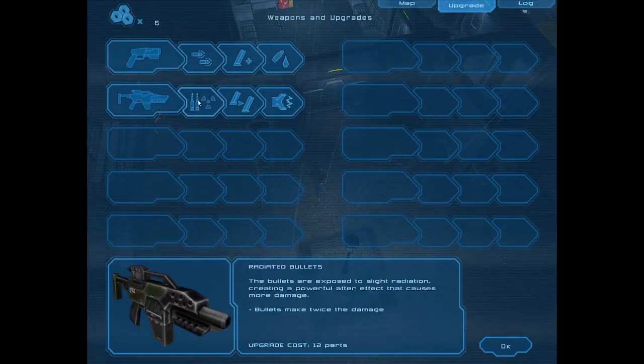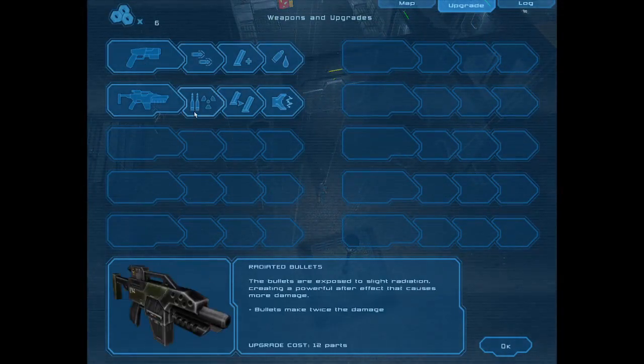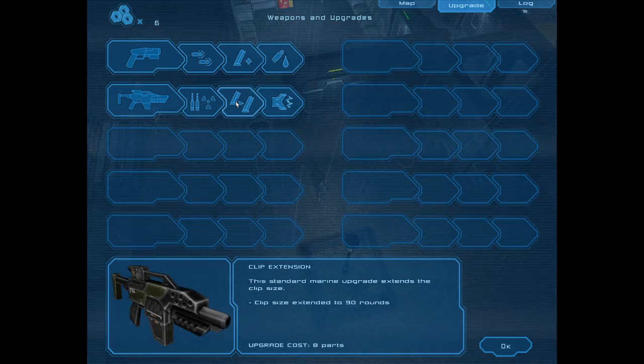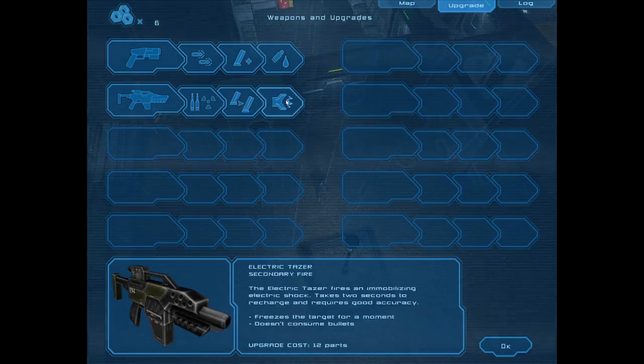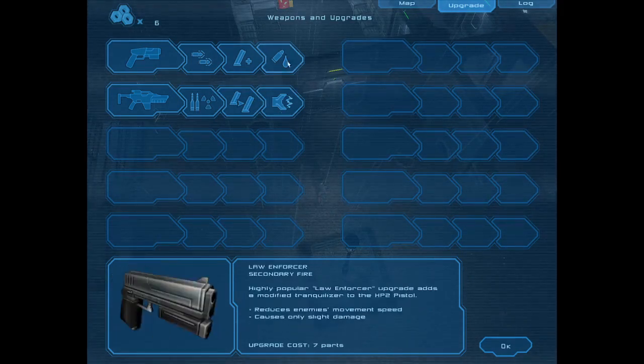That little arrow means we can't upgrade yet. Let's see — radiated bullets, which is just a damage upgrade; a clip extension; and a phaser. So I think it's damage, clip, and an alt fire. It might not be the same for all of them.